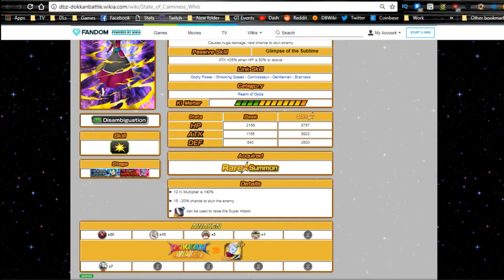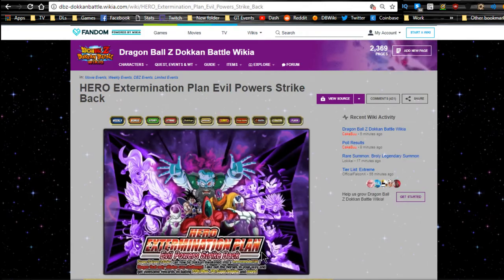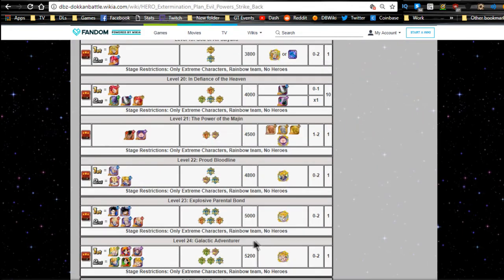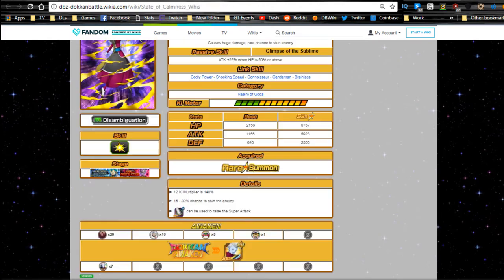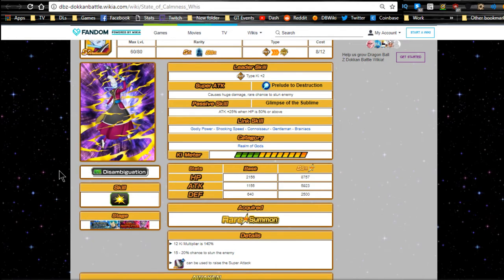That is the Agility Whis, the Puzzled Wrapped in an Enigma Whis. He's available from the Hero Extermination event Evil Powers Strike Back — he's one of the last drops. Level 20 Defiance in the Heaven, you can go grind him out. The super attack 10 — I'm pretty sure it's 100% increase to his super attack when you feed him in, just because he is an SR.